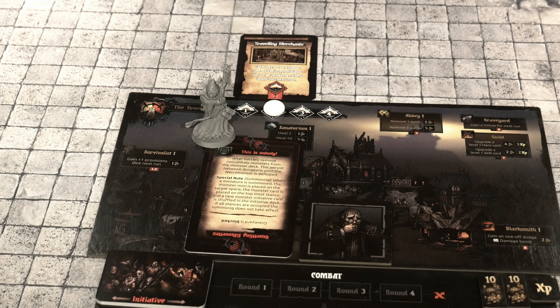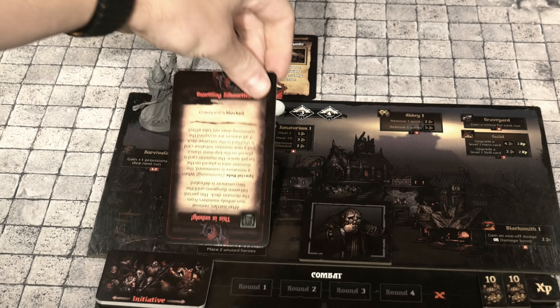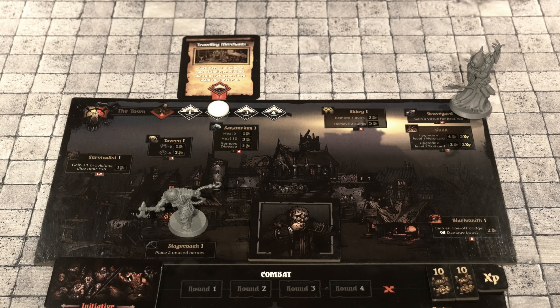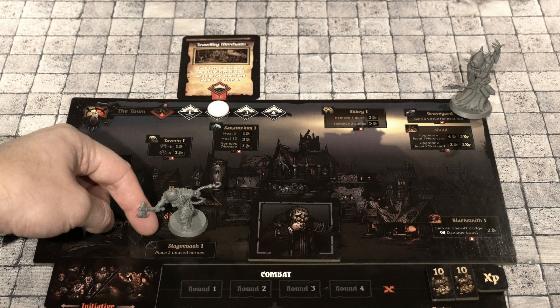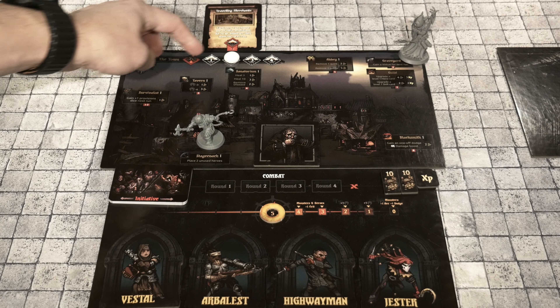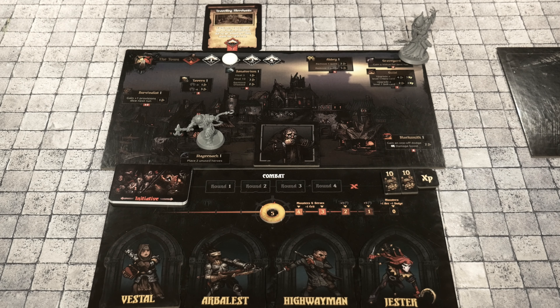It's also important to note that your imminent threat could have a town ability that prevents you from going to a particular location. In the case of the Necromancer, flipping his card over shows a town ability that says the graveyard is also blocked. I've placed the Necromancer in the top right-hand corner where the graveyard is to denote we cannot use that location. There's also another miniature on the board at the stagecoach position — one used to be two, but one is now part of our party: the Vestal, who replaced the Grave Robber after an unfortunate battle. We have two days in town and want to spend them wisely, going by stance order from aggressive through to support.